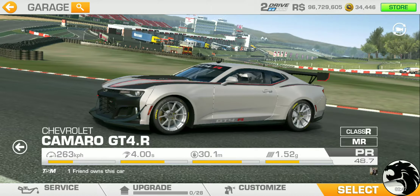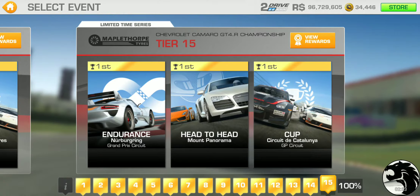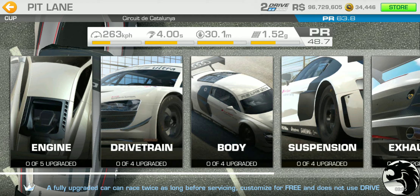The final tier — tier 15 — the cup race is at Catalonia Grand Prix, three laps. The PR shown is 363.8, and the base PR is 48.7, so it does have a slightly higher base PR than the rest. Aside from top speed, this car has the top spec among the other four GT4 cars.